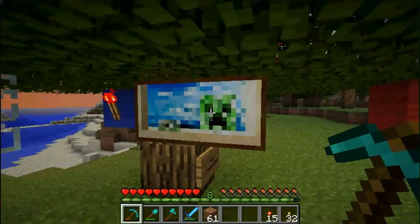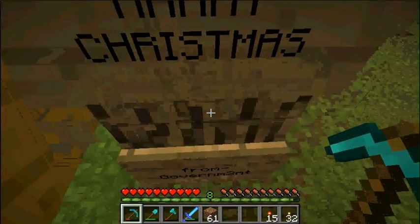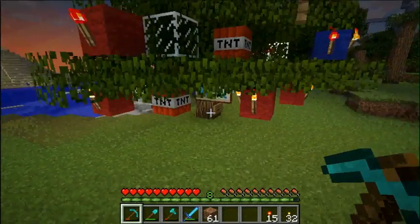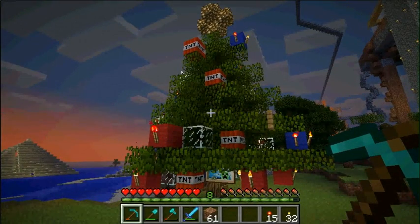Wool with repeaters on it — I thought that might look good. I was looking through a bunch of my miscellaneous stuff. I put this right here just because it might look like there's a creeper in it when you're not really thinking about it. It looks kind of cool — it looks better with it, actually. I put TNT as ornaments, and there's redstone torches on my tree.